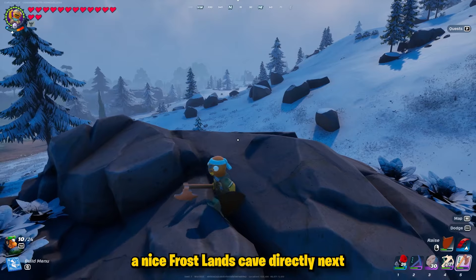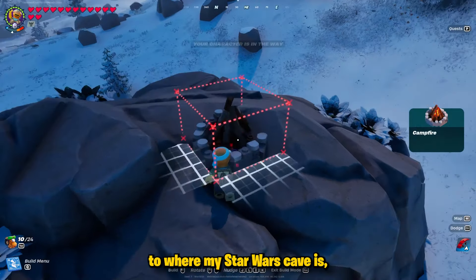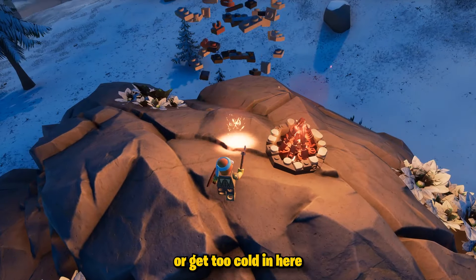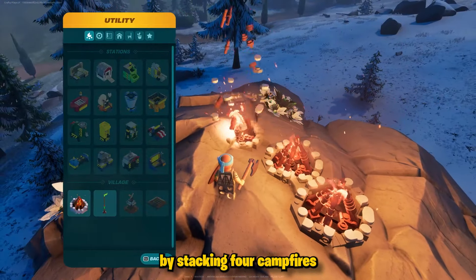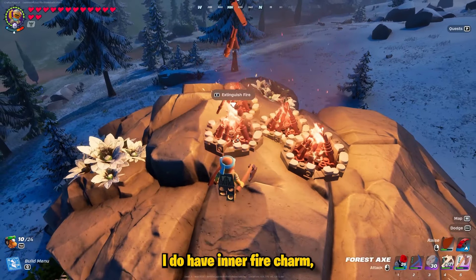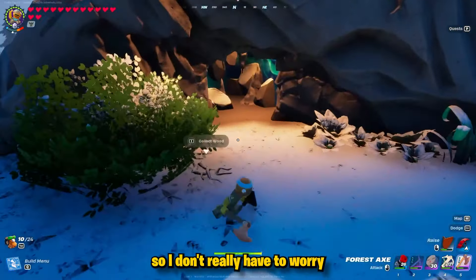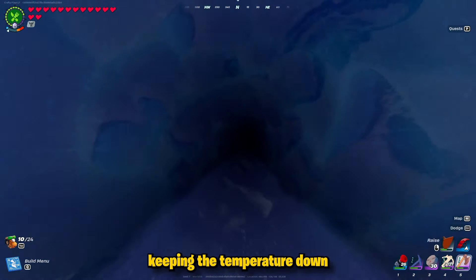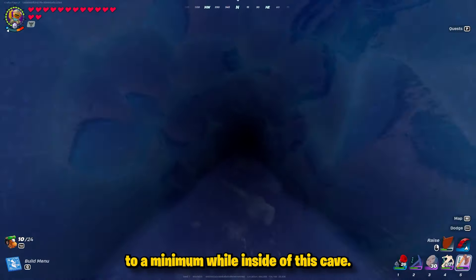I didn't have to travel far. I found a nice frostlands cave directly next to where my star wars cave is, and I'm immediately starting off with a glitch to make sure that I don't freeze or get too cold in here by stacking four campfires on top of this. I do have inner fire charms so I don't really have to worry about getting freezing, but that is going to help with at least keeping the temperature down to a minimum while inside of this cave.